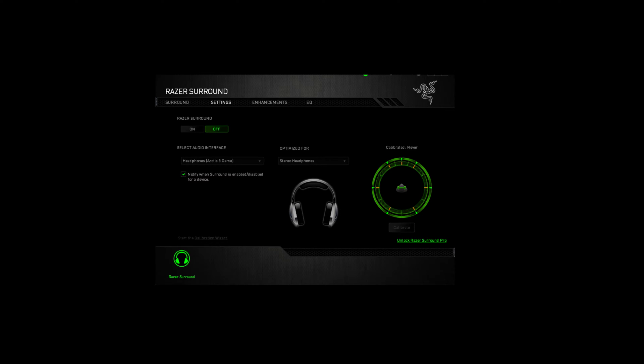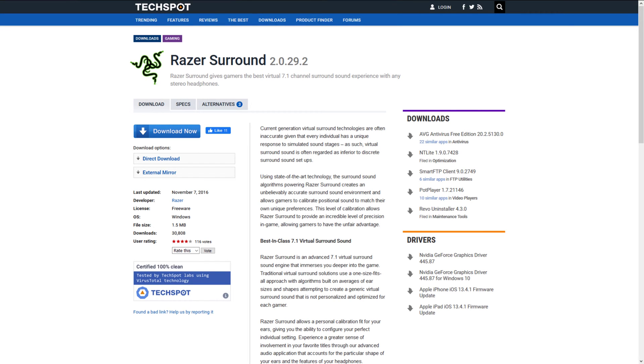Too long didn't read for all of you who do not want to watch the whole video: download and install the old version of Razer Surround from a link below the video. It is free, works with any headphones and sound card, and will drastically improve your experience.